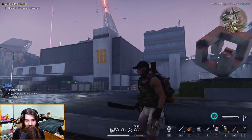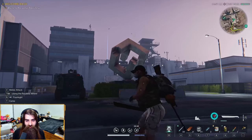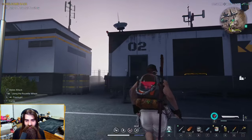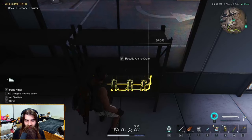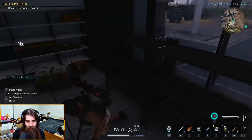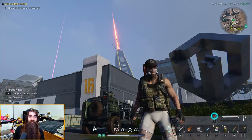All right, so for the weapon crate in the Monolith of Greed, you're gonna want to go to the bottom right corner inside this warehouse with the 16 on it and the little GameCube sign right here. In the O2 shipment container on the little chest here, you'll find another Rosetta ammo crate. There you go.